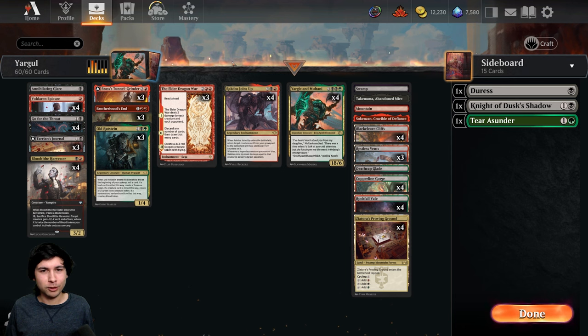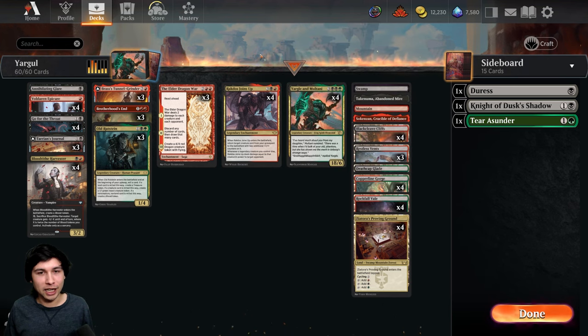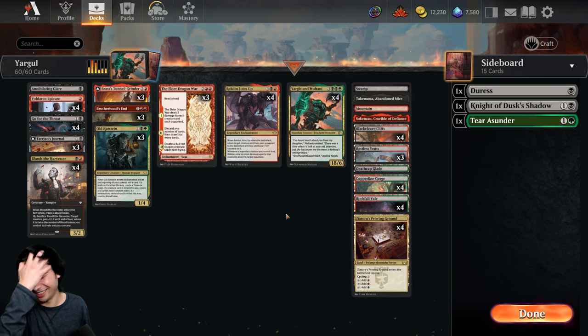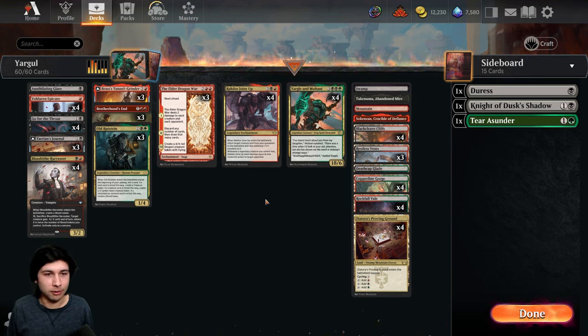The first deck I wanted to brew with — looking at the cards in the set — was Rakdos Joins Up. Rakdos Joins Up is a reanimation spell that gives the creature +2/+2 when it comes back. When a legendary creature you control dies, it deals damage equal to that creature's power to target opponents. We have a creature that has 18 power, and with +2/+2 it's 20. So if you manage to kill off your own Yargle, you get 20 damage to your opponent's face.